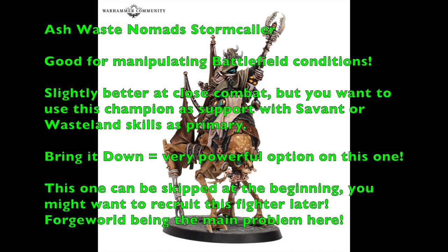Your second type of champion is the Ashwaste Nomad Stormcaller, costing 120 credits. Their stats are: 5-inch movement, 3+ weapon skill, 4+ ballistic skill, strength 3, toughness 3, 2 wounds, 3+ initiative, 2 attacks, leadership 8+, cool 6+, willpower 6+, intelligence 7+. These guys are not psykers — their ability to manipulate battlefield conditions, called Change Weather, is a double action powered by Archaeotech, not psychic abilities. So they don't have any psychic powers, which is kind of unfortunate if you were hoping for that.